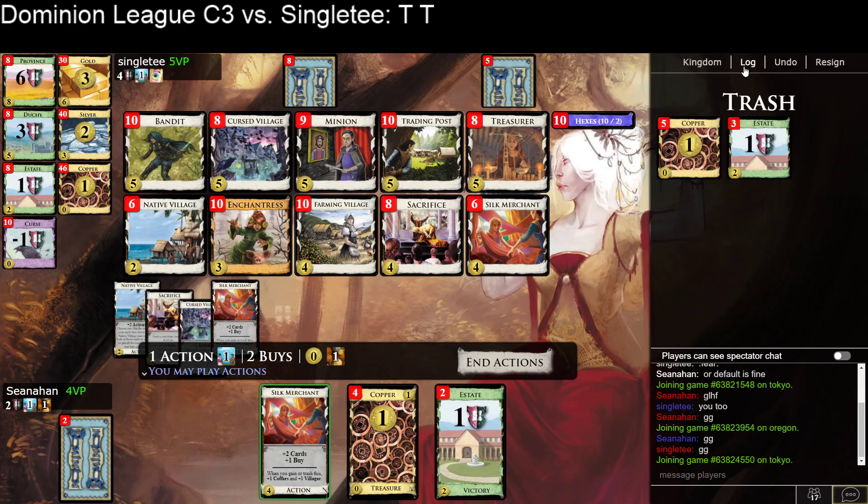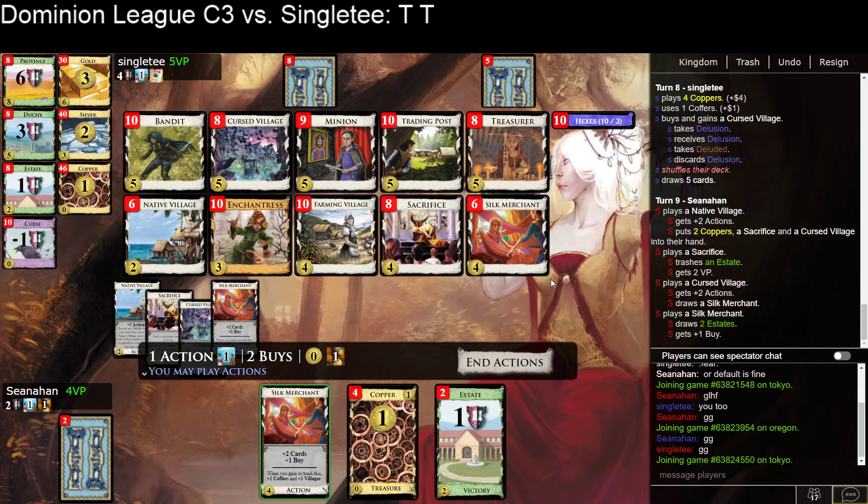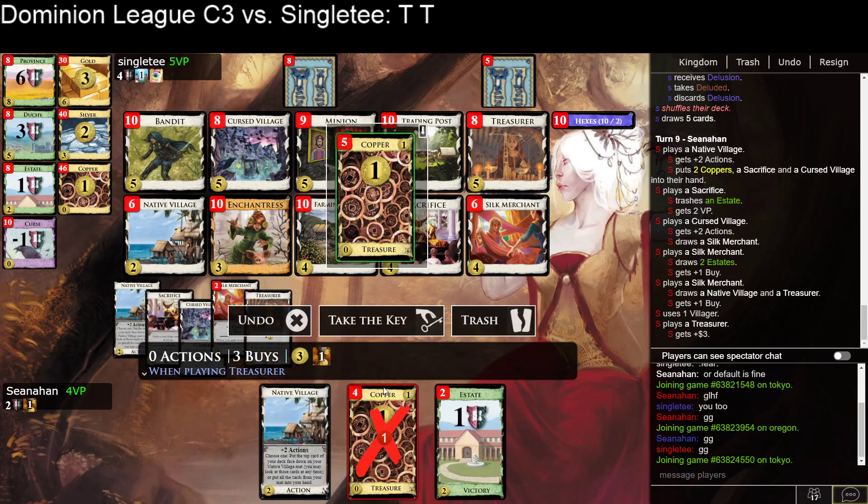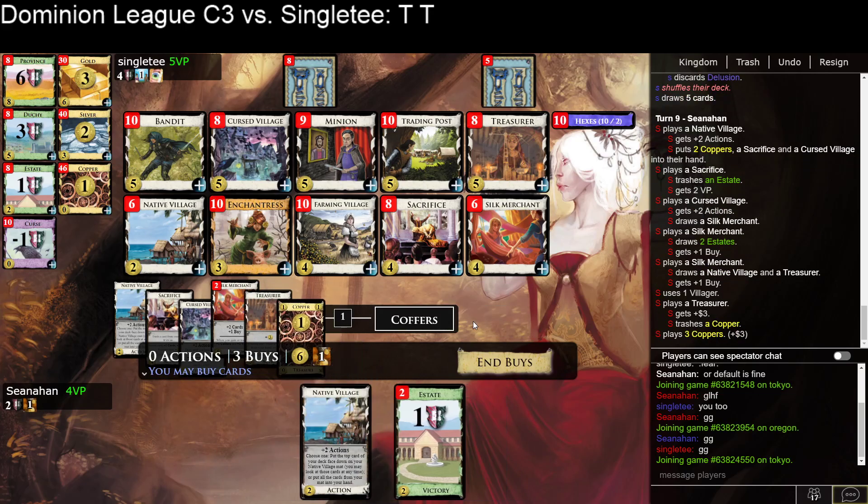I've thinned one estate and three coppers; they've thinned two estates and two coppers. So if I draw well, I just have a lot more money and can do a lot more stuff. So I'm going to go ahead and do that — no need to play the Native Village. Trash. And I've got seven. So I still have four terminals and three actions — I want to add another action.